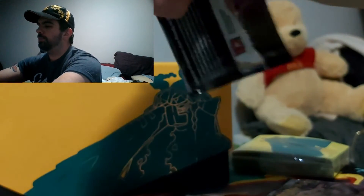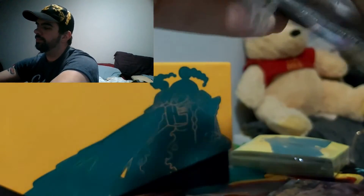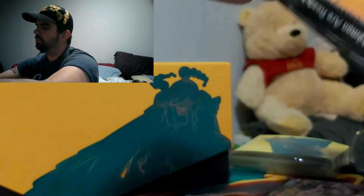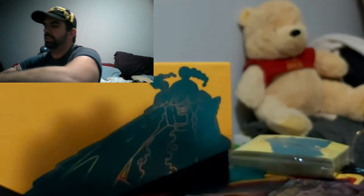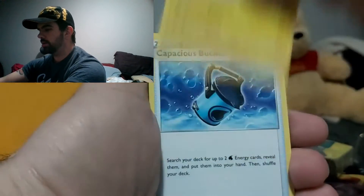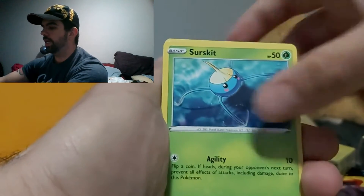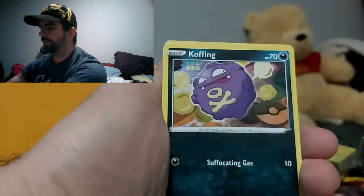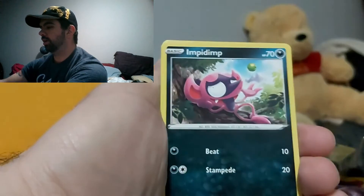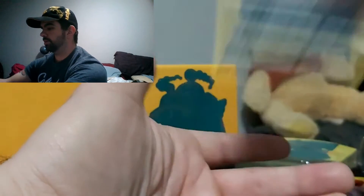Now down to the last two packs — wonder if we're gonna get anything. Fire Energy. Skuntank. Morpeko. Water Bucket. Galarian Yamask. Surskit. Stufful. Lampent. And a Spiritomb.